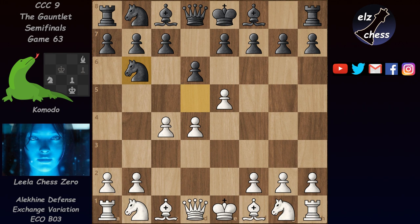We have knight b6, and white here has a lot of options. He can play knight f3, which is called the modern variation of the Alekhine Defense, but this runs into a pin with bishop g4. Another option is f4, called the four pawns attack — this is actually what Komodo played in the other game, but Lila managed to hold a draw. Or white can take on d6 as Lila did, which is called the exchange variation.